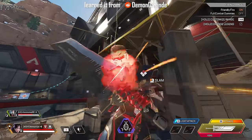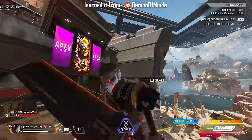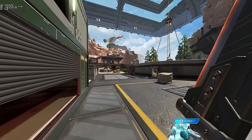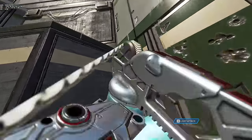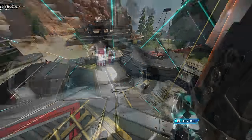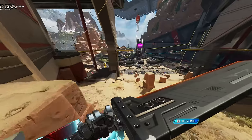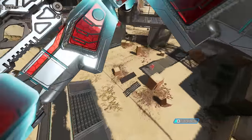Doing it with another sword user who blocks the damage lets you slowly drift upwards into the sky. When standing still, the launch pulls you pretty much straight upward — think of it as a Walmart Horizon lift. But you can also carry momentum into the launch so it sends you more forward, out of a grapple, jump pad, or whatever you can think of.